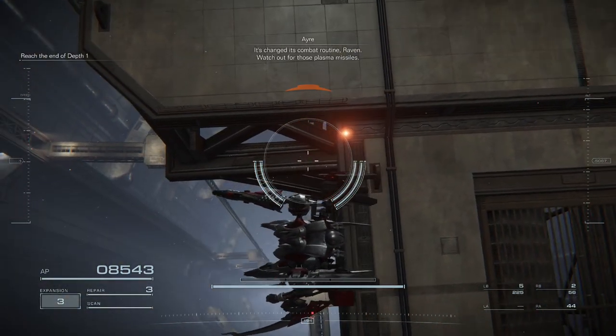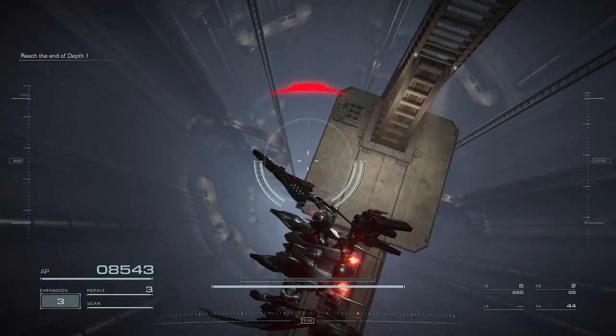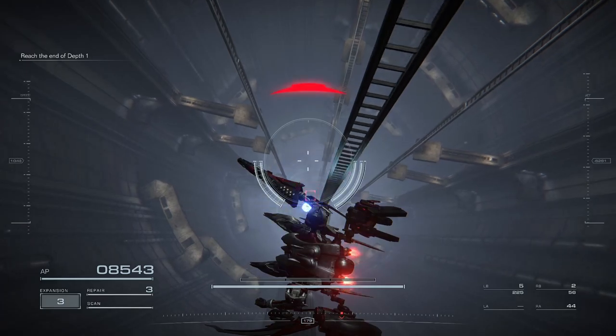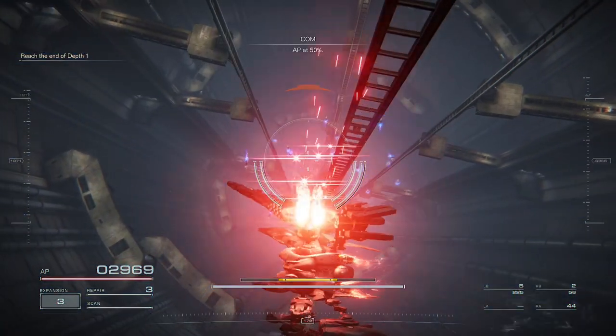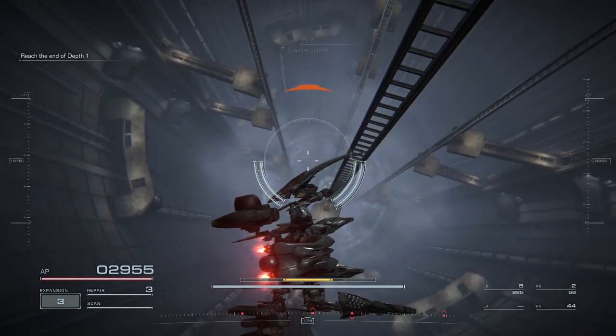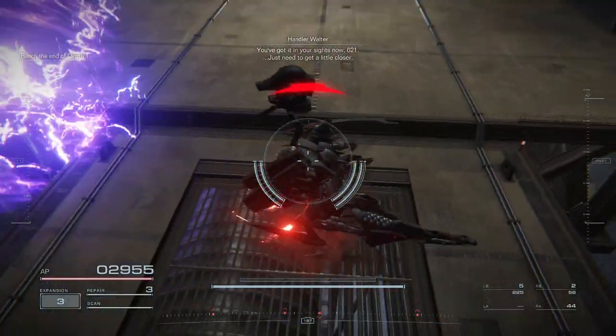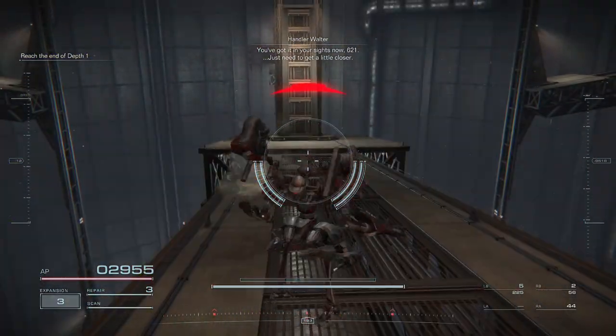It's changed its combat routine, Raven. Watch out for those plasma missiles. AP at 50%. It's tracking you, 621. Evasive action. You've got it in your sights now, 621. Just need to get a little closer.